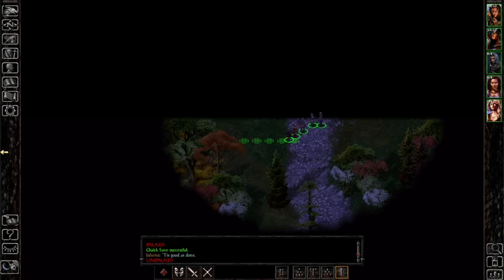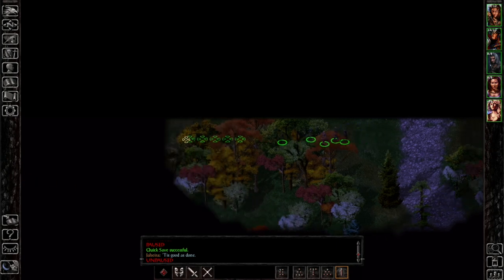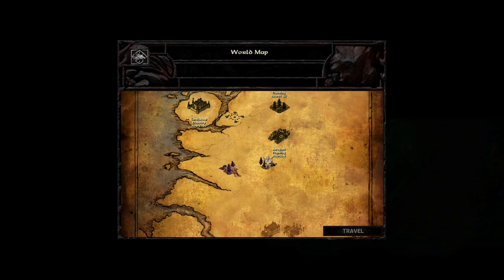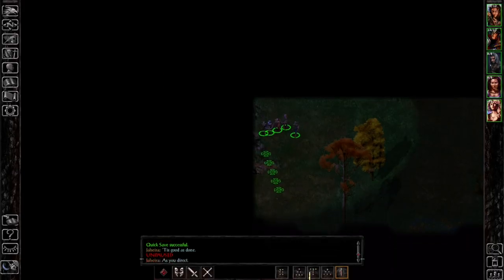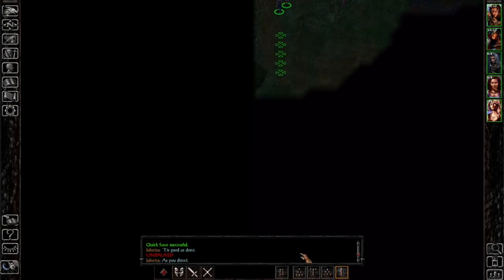Now we head to the left side of the map again and follow along the left edge — this area is now exposed. Nashville is south, so we'll head south along the edge.